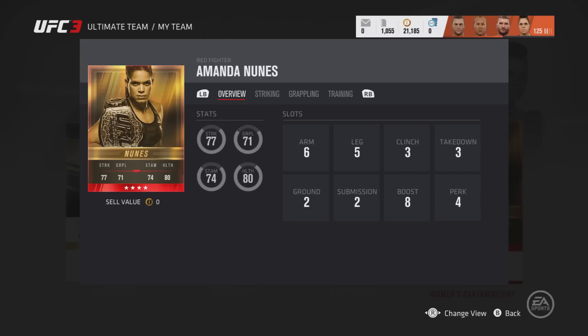What's going on fight camp, this is SJSports. Welcome back to a brand new video, something a little bit different. This is the Amanda Nunes 4-star card review. I'm going to be showing you what sort of slot she has and what sort of ground slot she has as well. This card is amazing. I'm not on my normal account — I'm actually on a mate's account. He has unlocked Nunes and this card is really, really good.